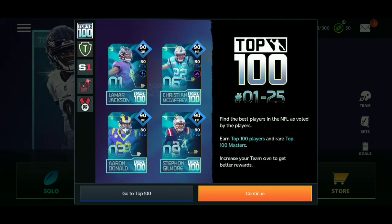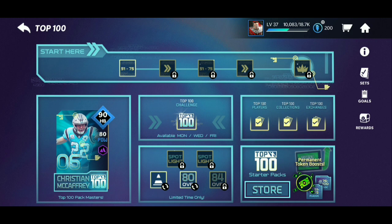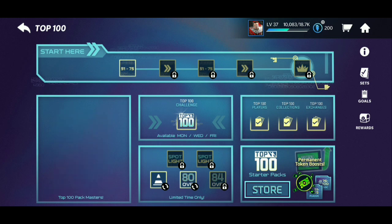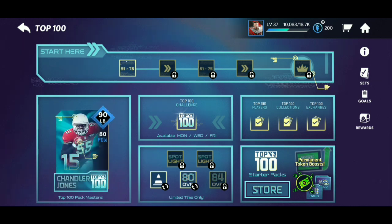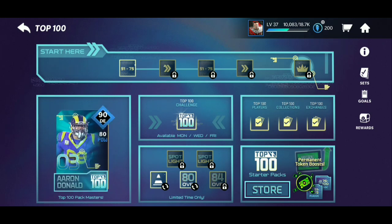Here is how you're going to get them — go to the Top 100 promo section. I haven't opened this up in a while because I don't really care for Top 100 at all, but the cards are pretty dope. Look, we got Chandler Jones right here — different cards will pop up and you'll see all 25 new diamond evolution cards that will come out.